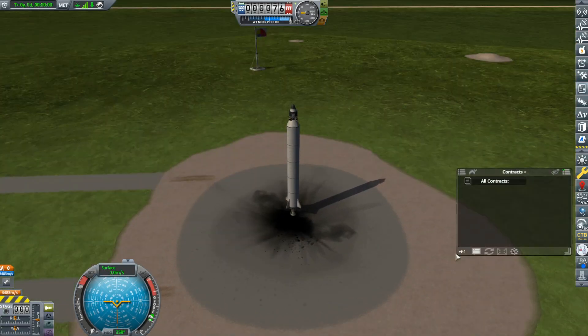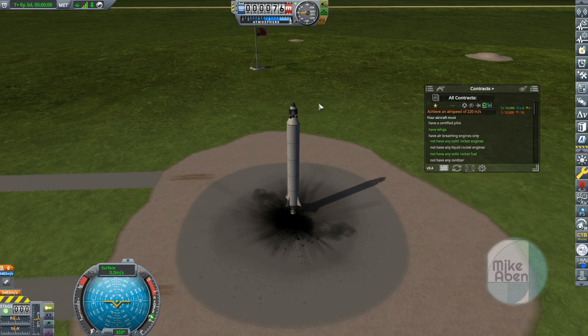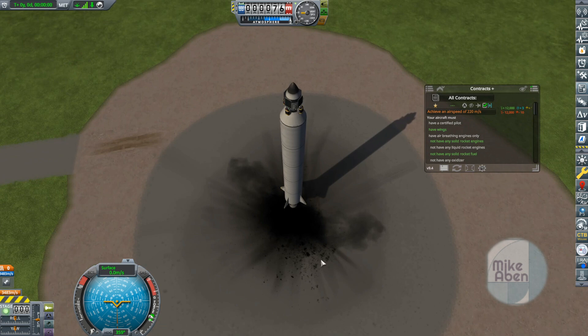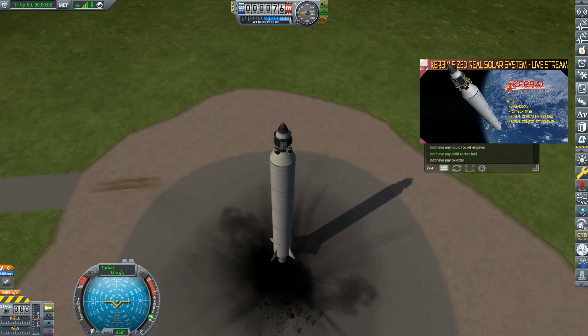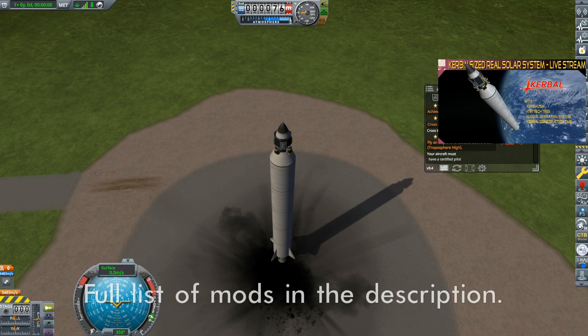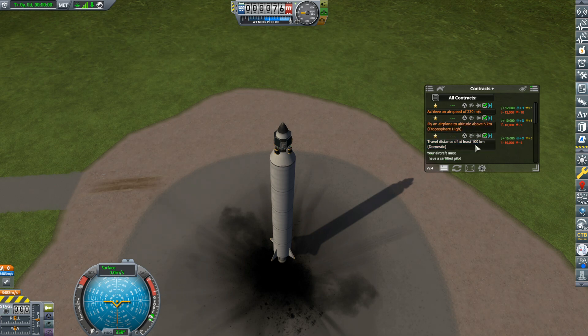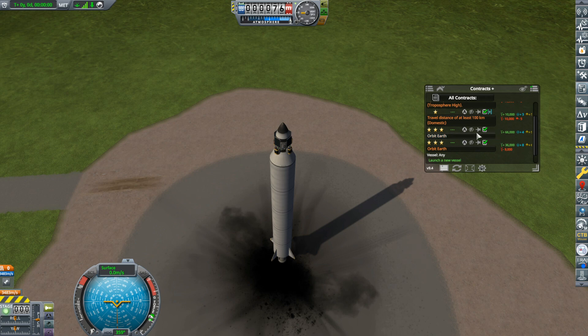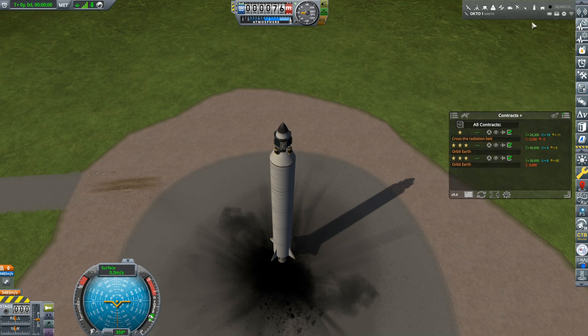Let's get our contracts organized. I've been calling it the Octo-1, but in the chat and YouTube comments it's been referred to as the Sharpie, and I 100% understand why. We're going to try to cross the radiation belts, but we'll go for a low orbit first. We have contracts about planes and two contracts simply to orbit the Earth — coming from two different contract packs.